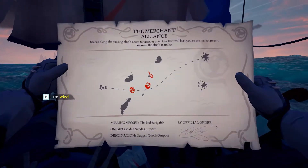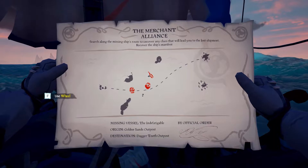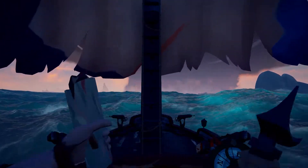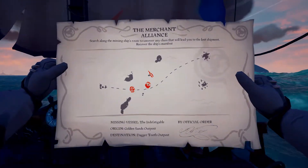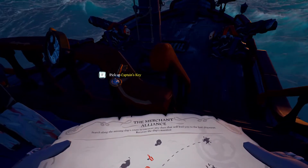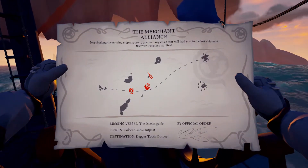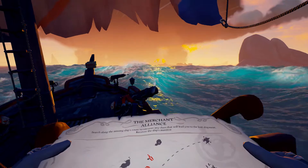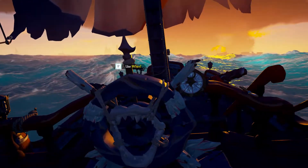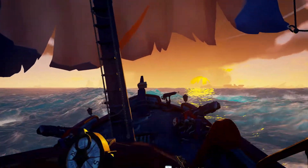The wreckage of the ship should be somewhere near along the B-line at Daggertooth. If you don't find the key and want to come back to the loot you found earlier, it's all marked on the map as you can already see. Now we're searching for the last part of our journey — the wreckage of the ship.